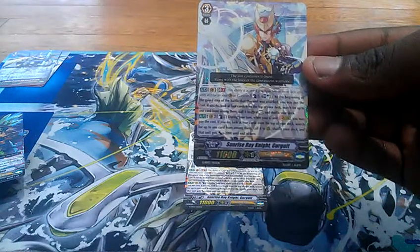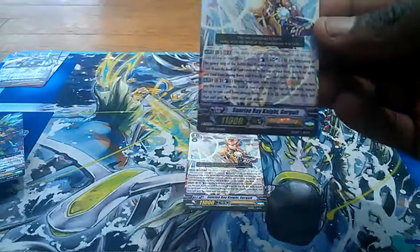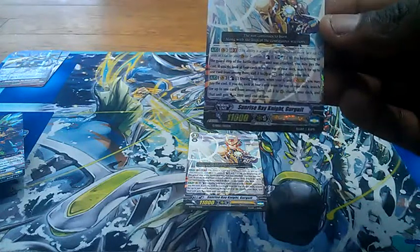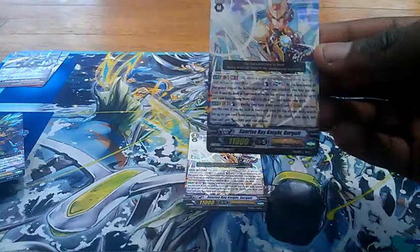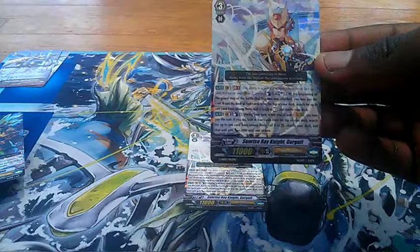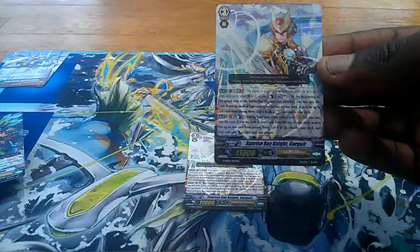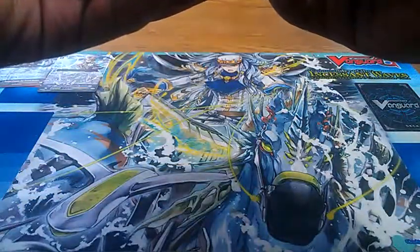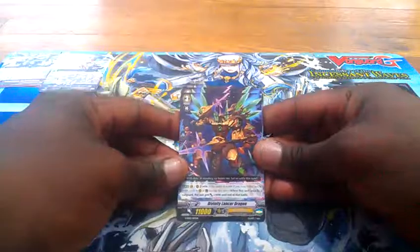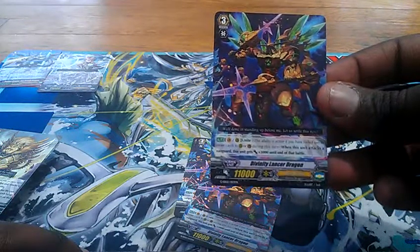Next, we have two of the main card: Sunrise Ray Knight, Garut. Counterblast 1, Soulblast 1. At the beginning of the guard step of the battle that this unit was attacked, you may pay the cost. If you do, look at four cards from the top of your deck, search for up to one card from among them, call it to guard circle as rest, and shuffle your deck. That's basically a Quintet Wall ability — pretty cool. Secondary skill, Counterblast 1: during your turn, when your G unit strides, look at four cards from the top of your deck, search for up to one, call it to rearguard, shuffle your deck, and that unit gets an extra 2,000.